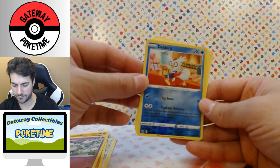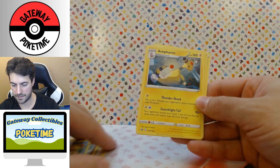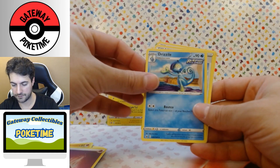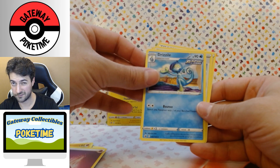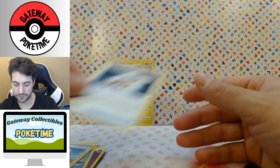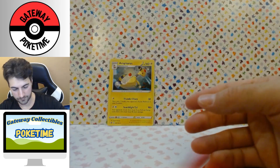We have a reverse Delibird with an Ampharos rare — I definitely have him. Psychic Drizzle, Drizzle. There we go. Dino Tree Hill. And again, the Justified Gloves. I'll look up this glove thing.